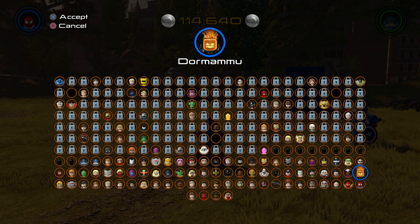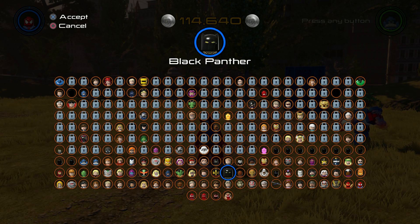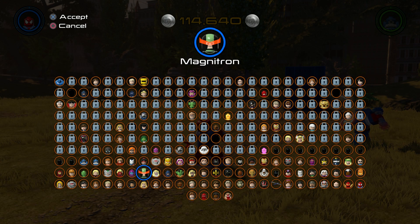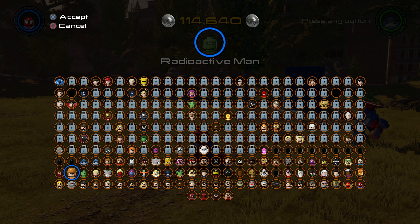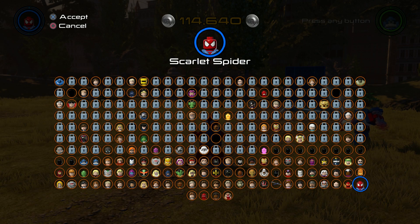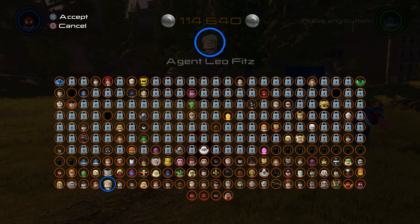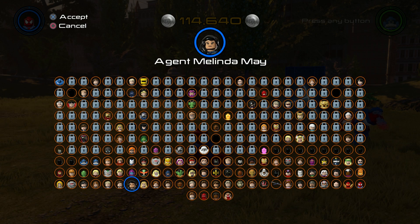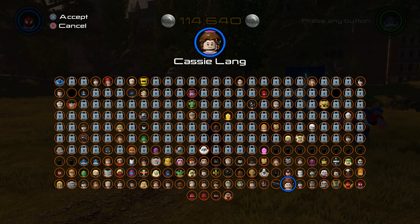Each one of these packs comes with a DLC story level which would be awesome to check out. Dormammu, Dr. Voodoo, Dr. Strange, Baron Mordo, White Wolf, Claw - you can see a bunch of cool characters. Let's see who else - Melter, Mindless One, Night Nurse. Oh here's all the Marvel Agents of Shield characters - Deathlok, Gordon. And here's all the Ant-Man stuff which we already played with.